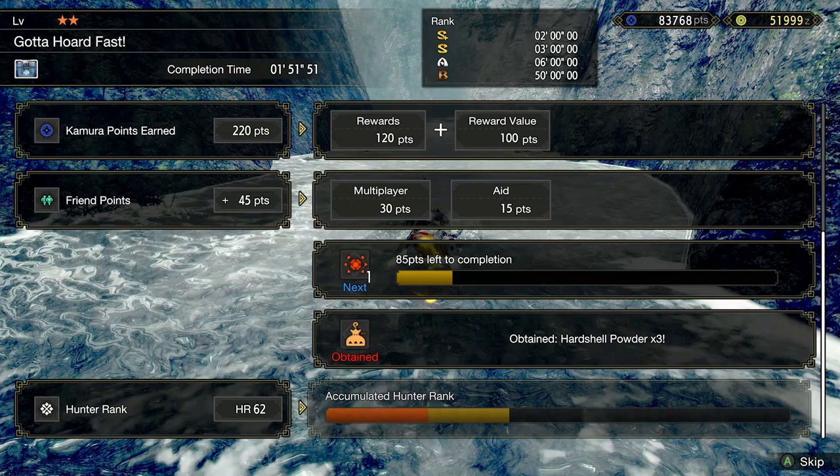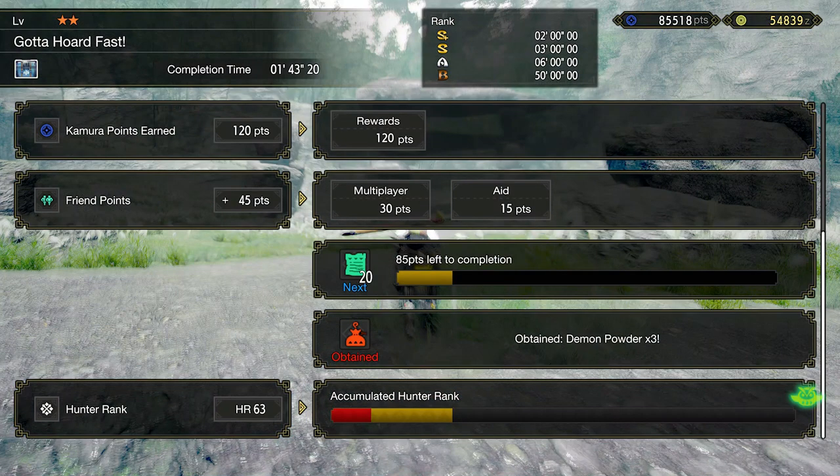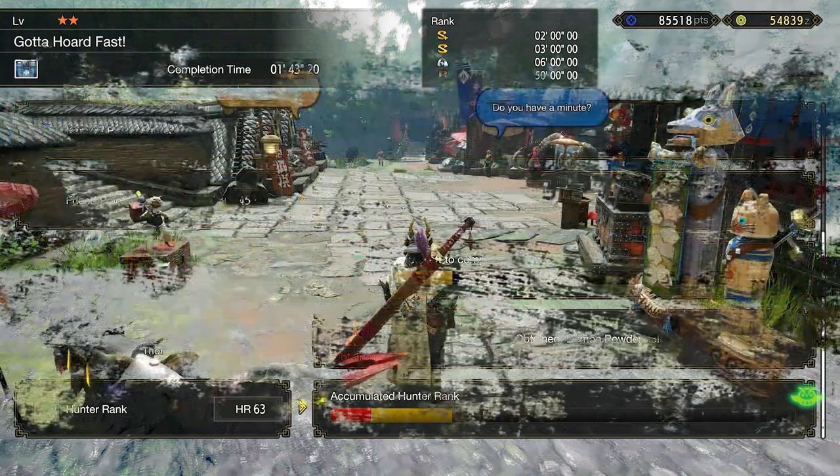You also manage to get extra armor spheres, hard shell powder, and demon powder, and just gear up very fast in order to get on with the rest of the hunts.